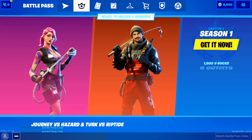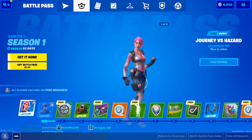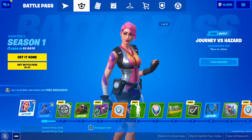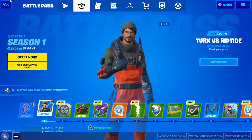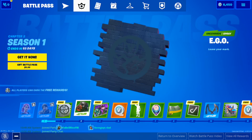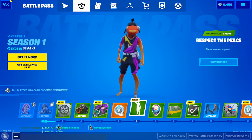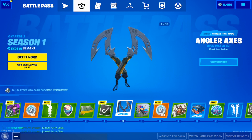Let's go ahead to the battle pass section, see if it's worth it, see if we're gonna buy this thing. Looks like I have 6,450 v-bucks, so let's view the battle pass. Looks like it comes with the skin Journey, Verse Hazard — is that a skin? Turk Verse Riptide. Those are nothing impressive to me. Ego spray, tackle box back bling, spray, v-bucks, Respect the Piece emote, Angler Axes.